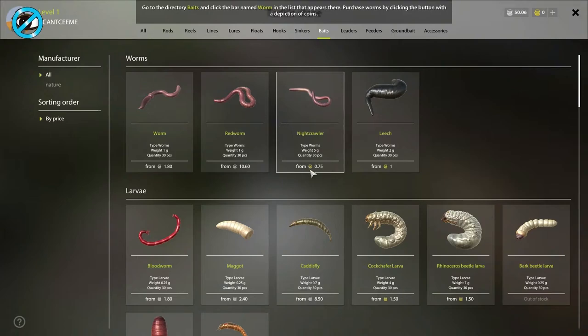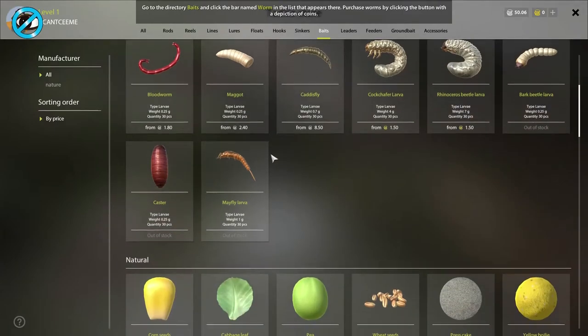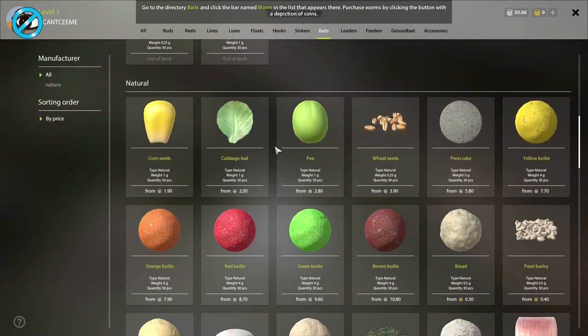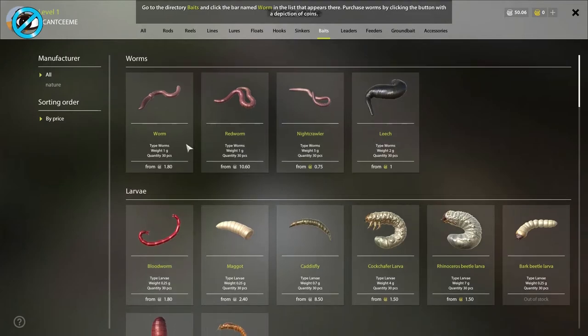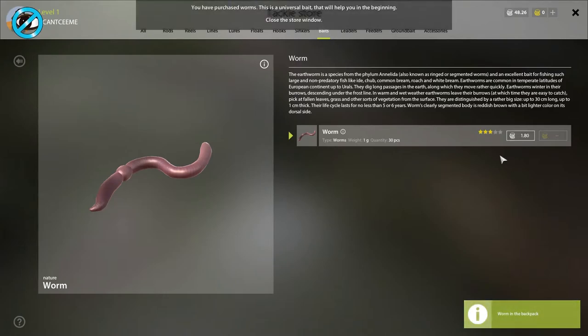I see there's gold money and silver money — the silver is probably more basic and the gold probably gets more hits but costs more. Choosing the regular worm. Purchased worms — the game says this is a universal bait that will help in the beginning. Closing the store.